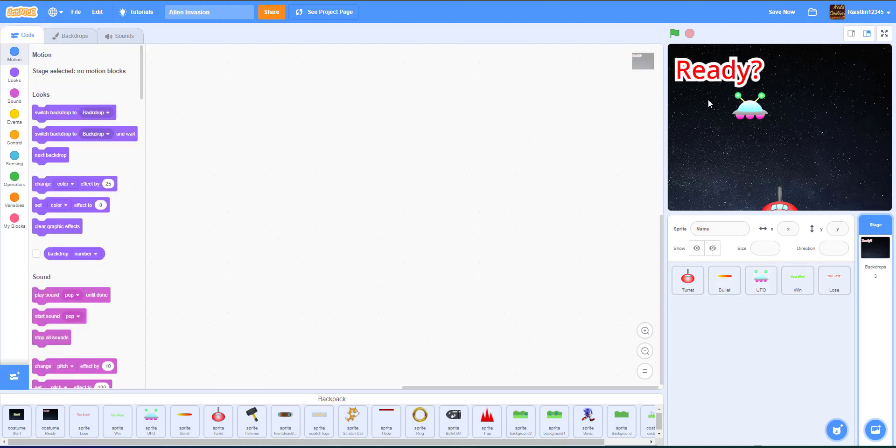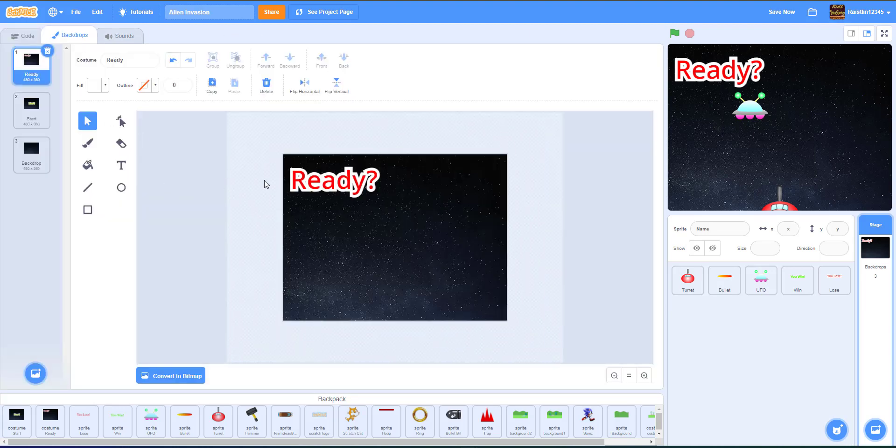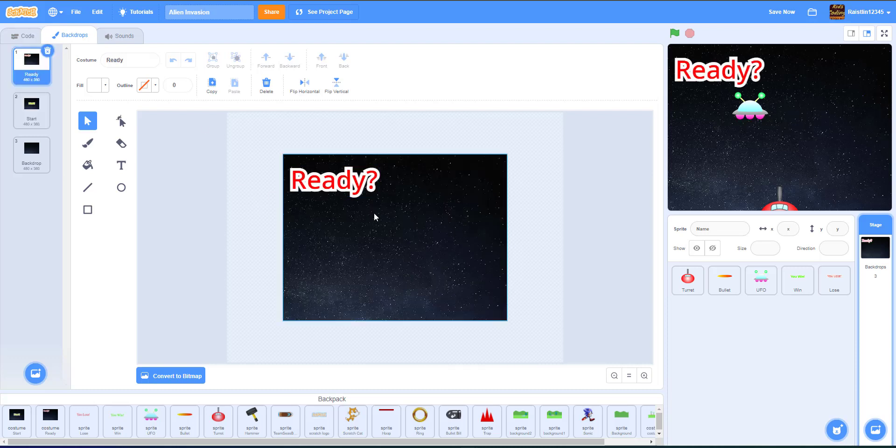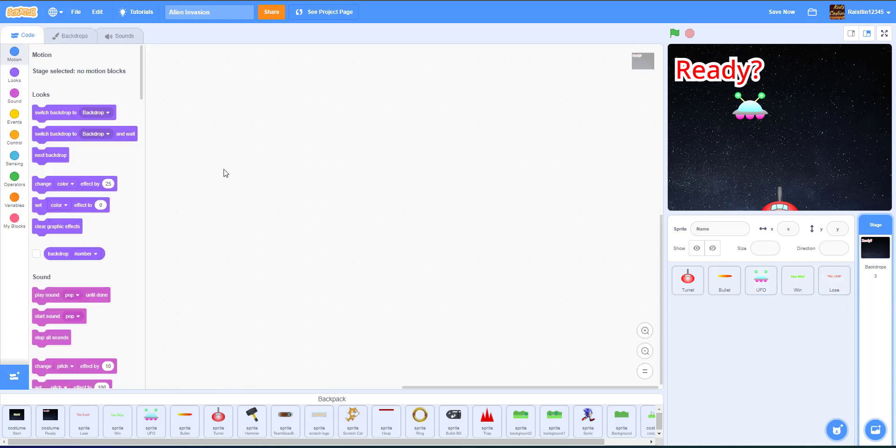In our last video I showed you how to make your text look stylized like this. If you want to learn how, go watch that video. If not, you can just write the text as 'start' and 'ready'. We just made our game look a little better by doing this. Now let's get into the code.